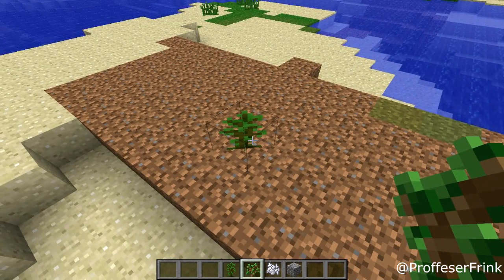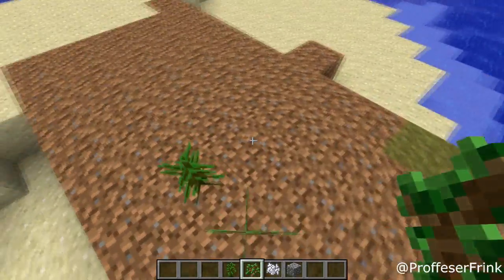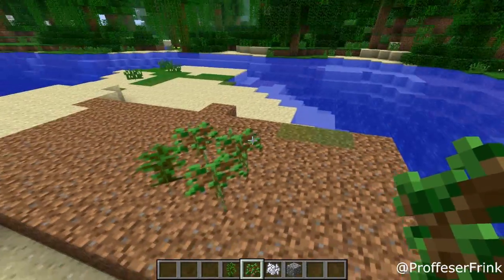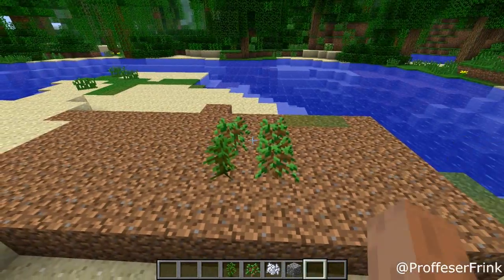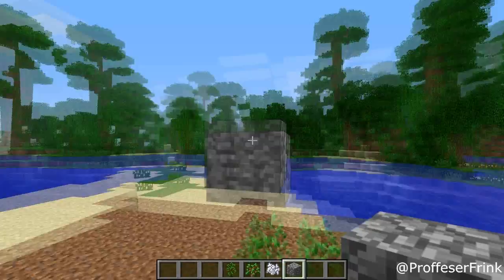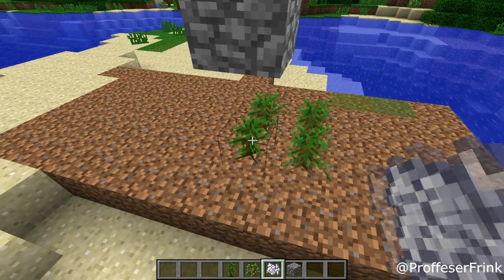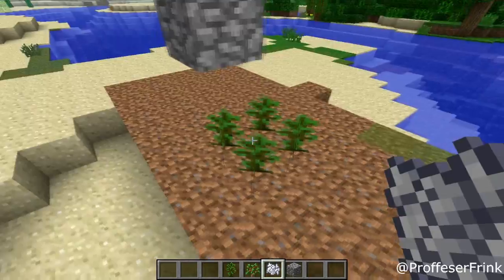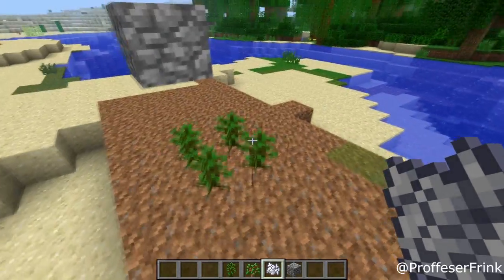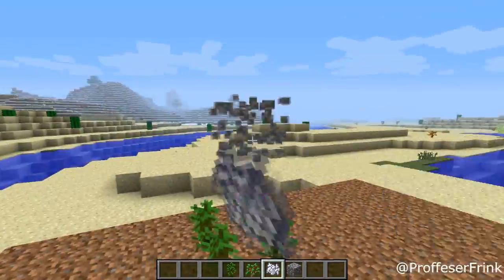So if you have one jungle sapling, you just put it down and you put three normal saplings, any other saplings, around it. Then all you do is put a block one block above it, use the bone meal on the jungle sapling only, and then all the other saplings, as you can see, have turned into jungle saplings.